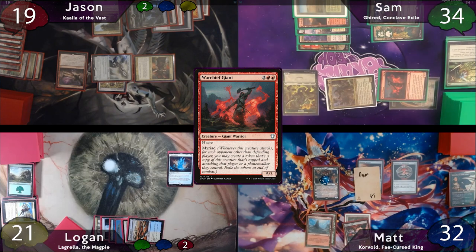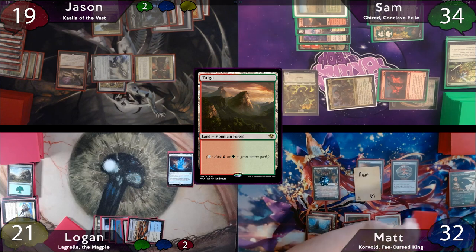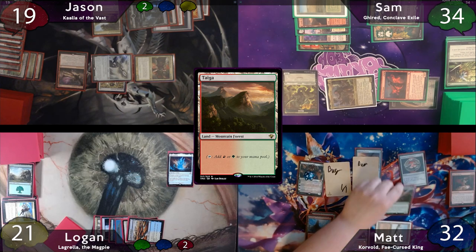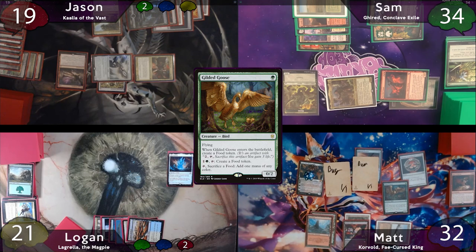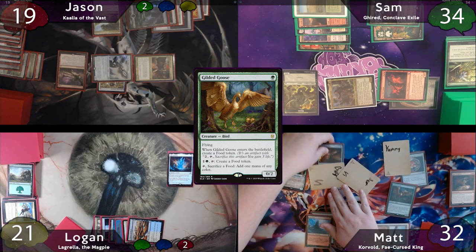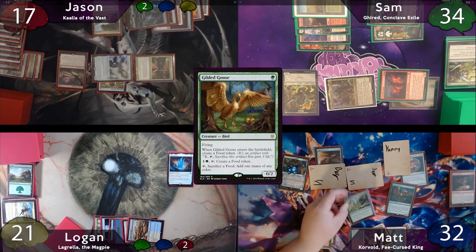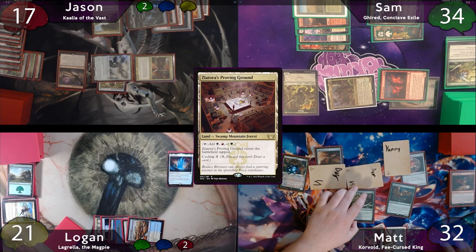The turn is passed to Matt, who plays a Taiga as land for turn. He upticks Grist again to make a bug and mill Reign of Riches, then ensures that the Goose is loose, making a food token when the Goose enters the battlefield. He moves his boots over to his summoning-sick bug and swings for 2 at Jason, who takes it. He then casts a 3 Visits finding a Zeator as Proving Ground, and passes to Logan.